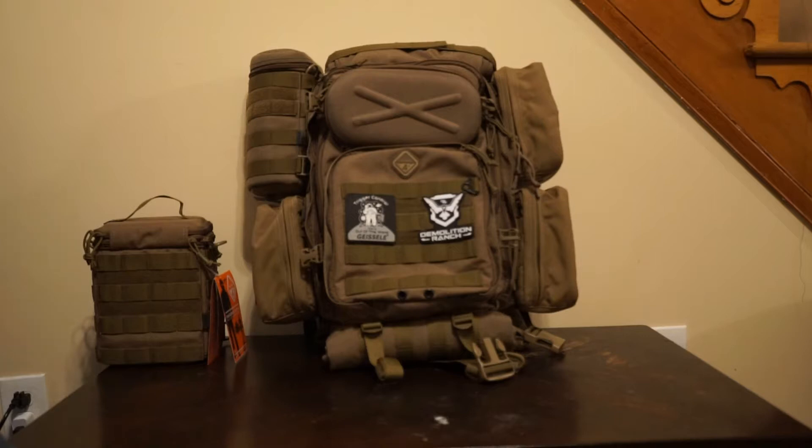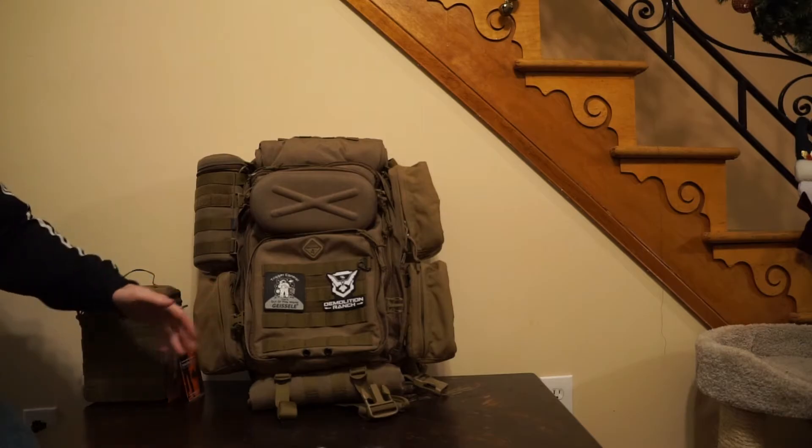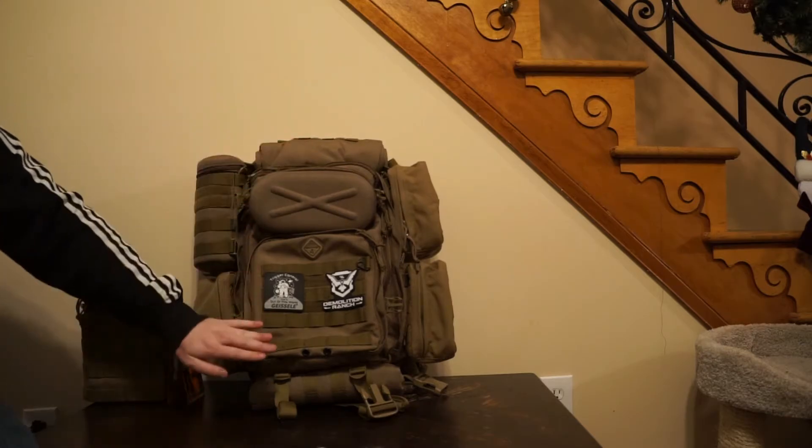I have to admit that when I got this I thought it was going to be a little different than how it actually is, but there's a good amount of things I ended up liking over its flaws and it kind of made it worth it for me. This is the Hazard 4 Overwatch FTE, Dark Desert Earth, Coyote Tan — whatever you people call it nowadays. All the tactical world calls it something different every week. But the main idea behind this bag is the roll top and roll bottom.